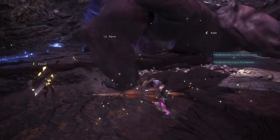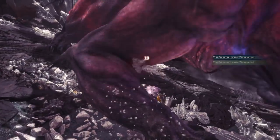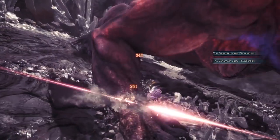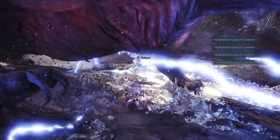The last move where Behemoth lights up blue is his Thunderbolt. It will make one bolt of lightning for each player in the closest location within a cone in front of him. Meaning if you are in front of him, it will spawn under you. But if you are at his left side, it will just spawn somewhere in front of his left forearm.